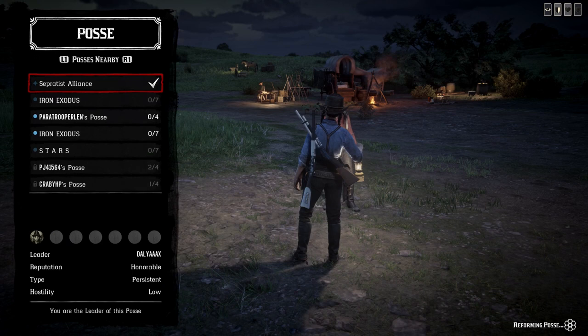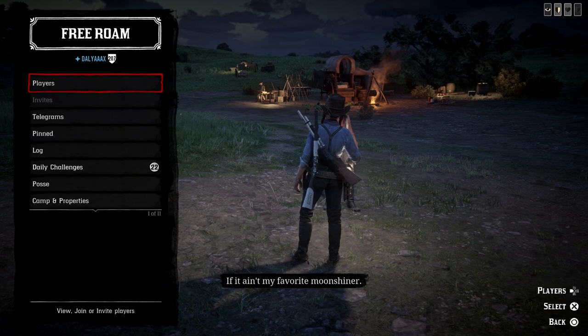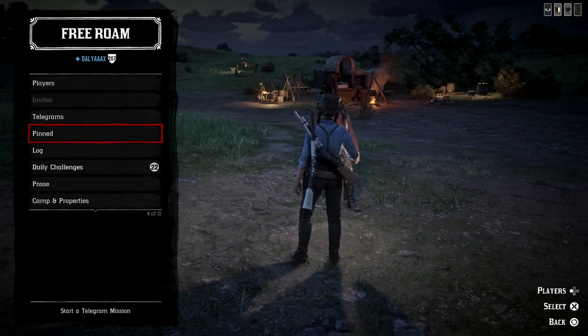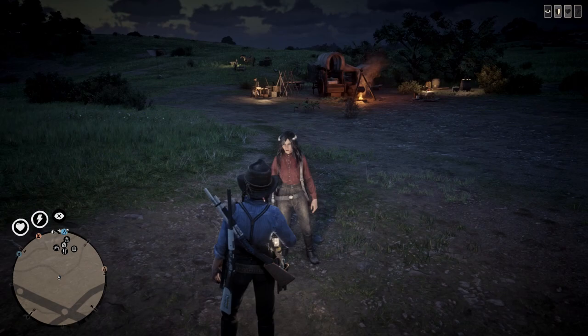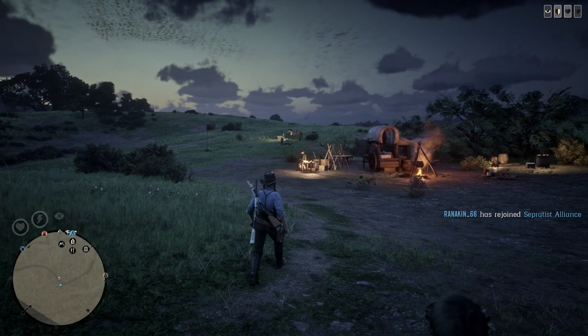I formed a posse — that's like my gang. If you tap the left arrow once, you can go down to see underneath daily challenges and find the posse option. Then rejoin the posse. I'm trying to teach you but I'm also trying to remember how to teach myself!